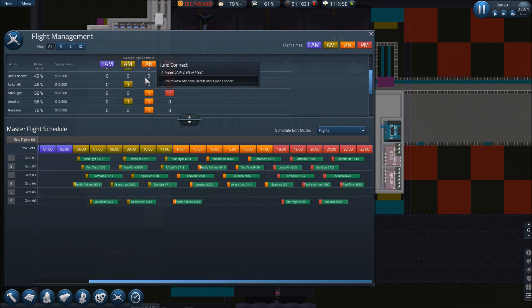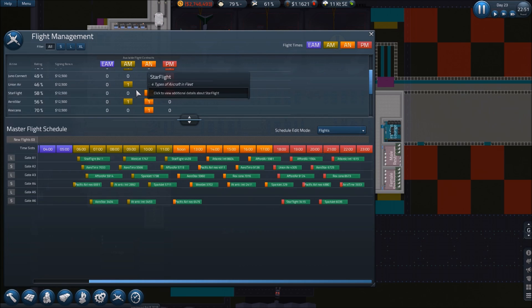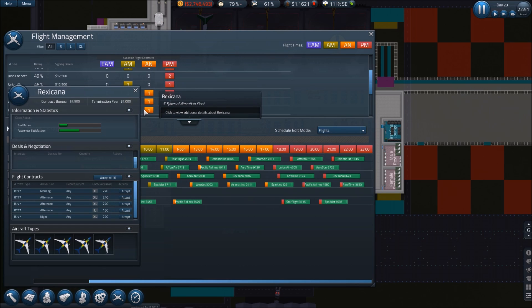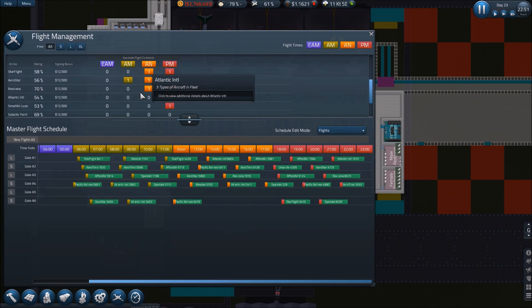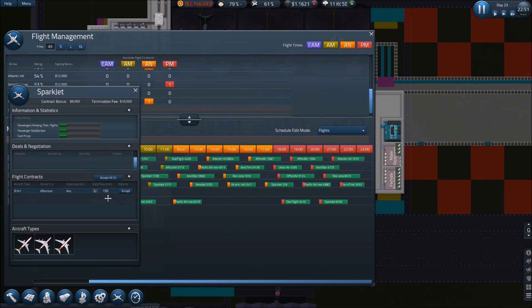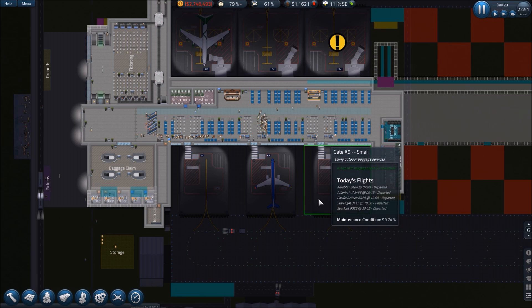Looking for more flights — StarFlight has a 707, nope, that won't do. Aerostar 707, that will not do. Rexcon is all bigger airplanes. Spark Jet has a 707 as well, so we're stuck with 707s across the board.